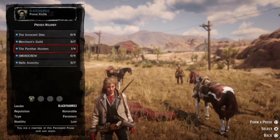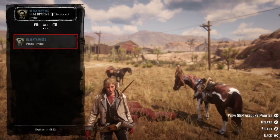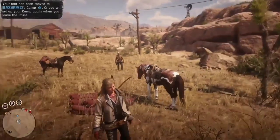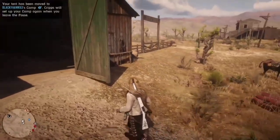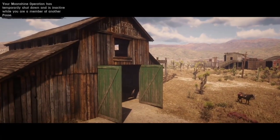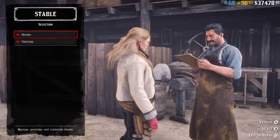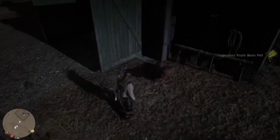First, duplicate yourself like five or six pelts. Once you've done that, get your friend to send you a posse invite and you'll be in their posse once you accept. Then get your friend to hang outside the stable while you run inside. While you're in the stable menu, the posse leader is going to throw down all the duplicated pelts outside the stable while you are inside.